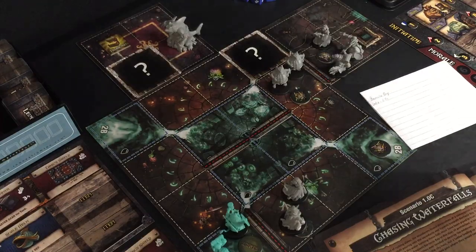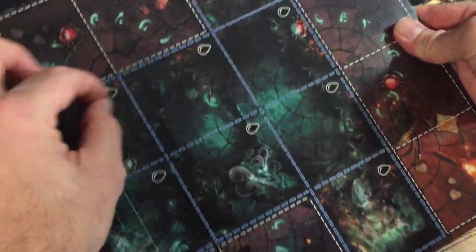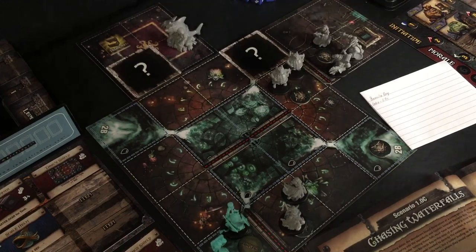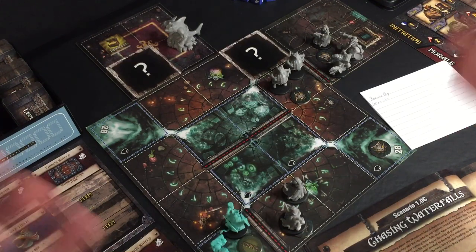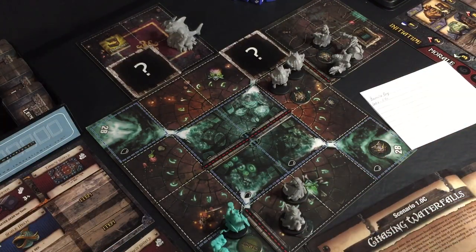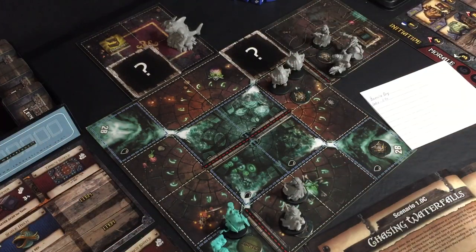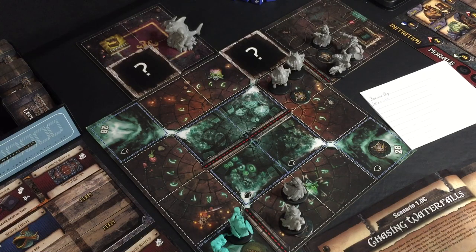It uses basically these large tiles and large squares rather than little individual squares for movement and positioning. And to tell you the truth, that's really the only similarity to Zombicide. Because Zombicide is all about massive crowd control, every scenario is basically the same, it's not so much story-based, there are no non-combat encounters, and very little exploration. So even though you're using these large areas to move, this game doesn't have a lot in common with Zombicide.